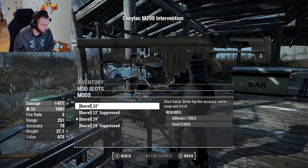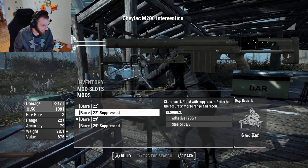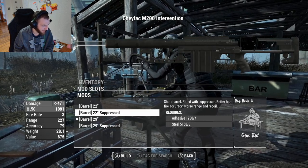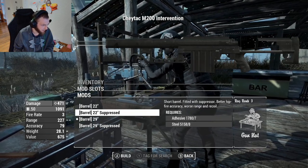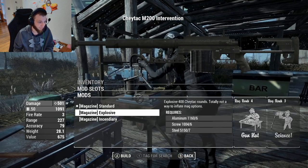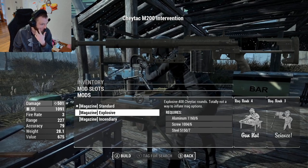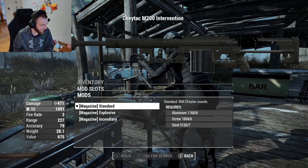We have suppressed versions of a short barrel and a long barrel. Better hipfire accuracy but worse range and recoil — though the range is still extremely high at 227, which is a lot. Better hipfire accuracy might be interesting. I want to see what it sounds like suppressed. We can also actually change the magazine, and instead of changing the magazine size it changes the ammunition type — we can make it explosive or incendiary.